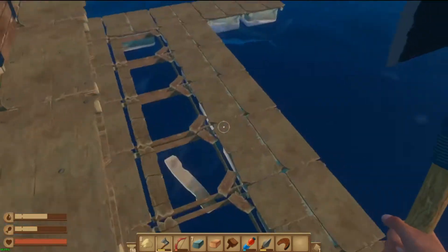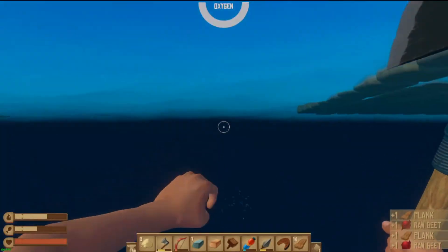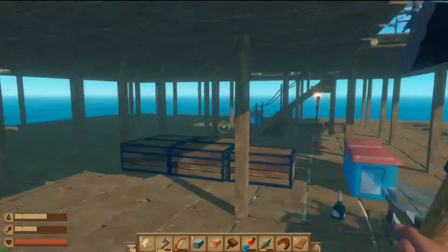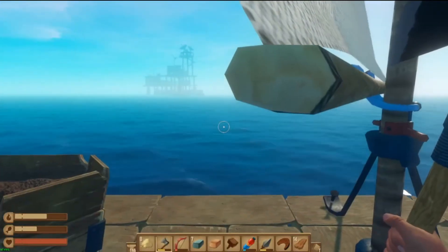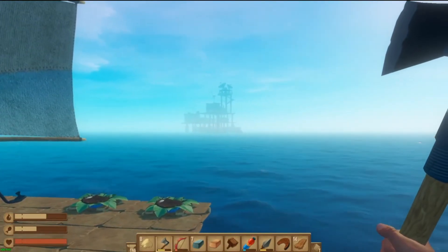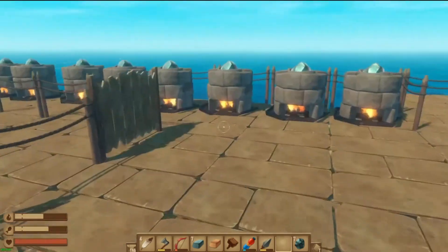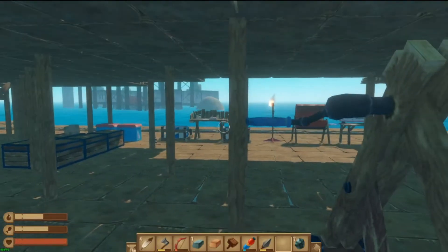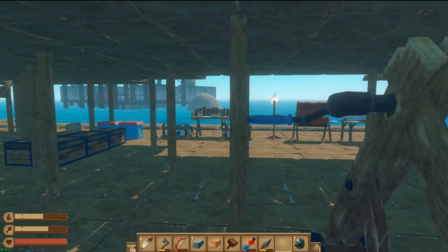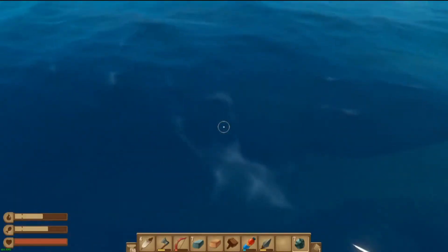I'm going to put that on a bit more of an angle, collect the loots — planks when it comes to just moving. Trees are everywhere but in my personal opinion they should put more trees on islands because trees give more wood. I'm going to dock up — steady as she goes, steady as she goes — and weigh the anchor. Let's investigate.